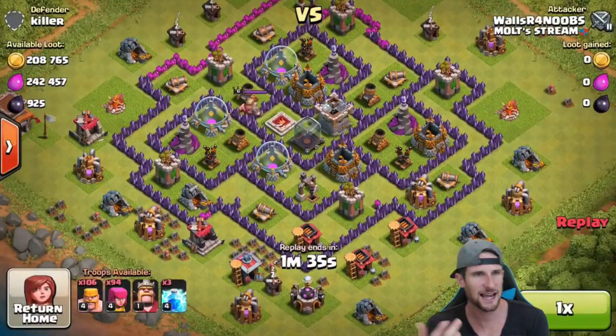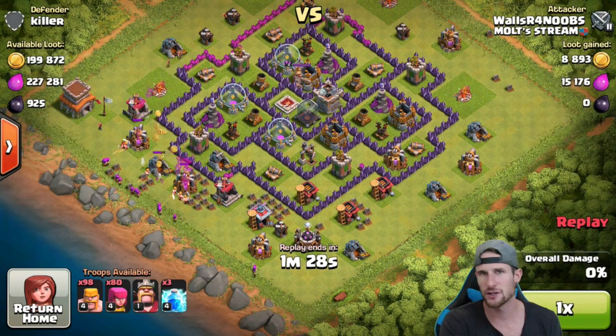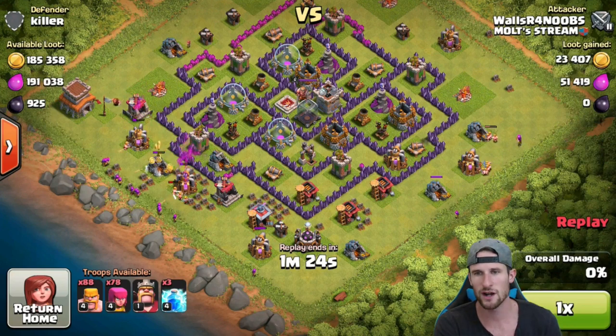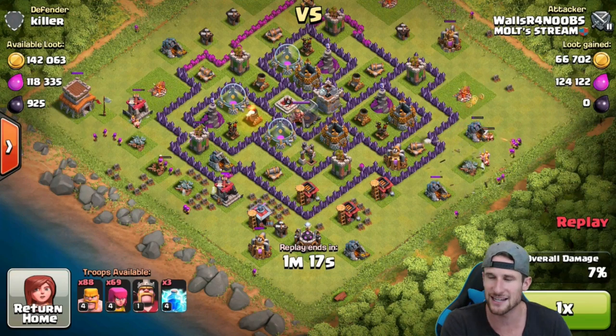Here's the next attack against Killer. My strategy is always to drop off barbarians first, archers behind — that's how you use barch. The barbarians tank because they have more health, and the archers have range, so you let them work together like that.